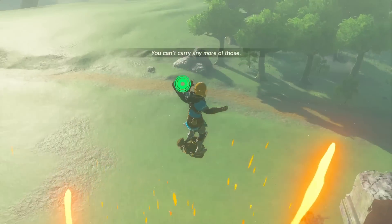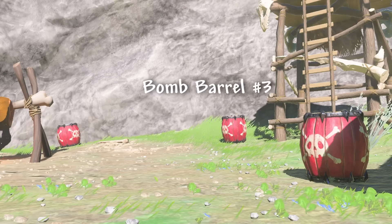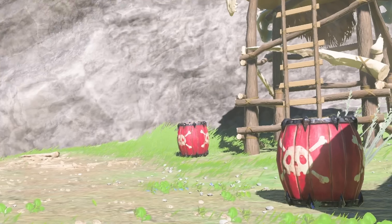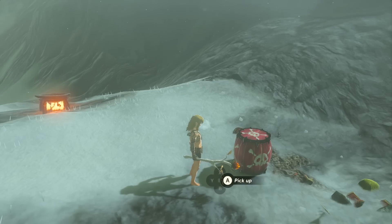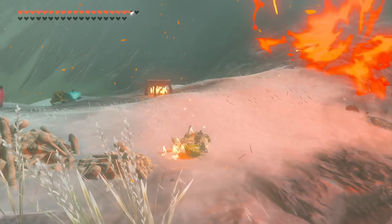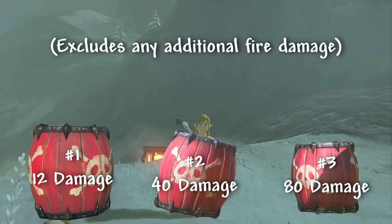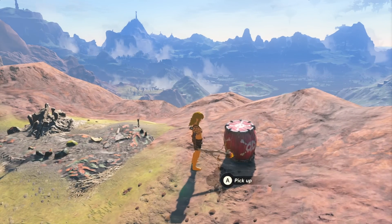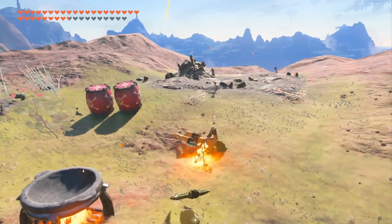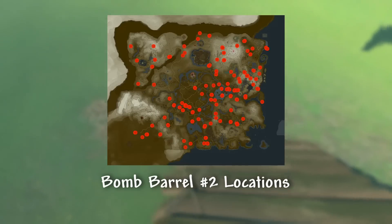Now for bomb barrels. We have bomb barrel number one, bomb barrel number two, and bomb barrel number three. They look exactly the same, but they have different explosive damage values: number one does 12, number two does 40, and number three does 80. So if you ever felt like bomb barrels did seemingly random amounts of damage, that's your explanation. The three types are pretty scattered around the map, so there's no way of fully knowing how much damage a bomb barrel will do unless you look at an online map.